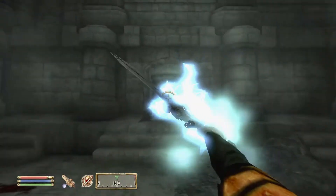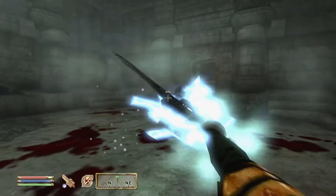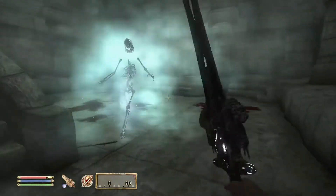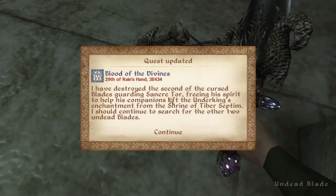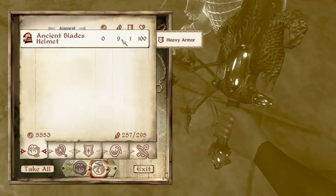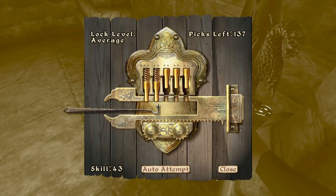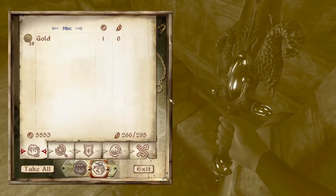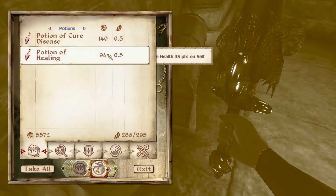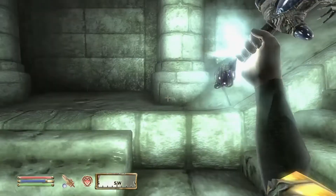Oh shit! I got a cleaver off that one. I'm afraid too. What's in here? Some ancient armor that I can enchant? No — just a disease cure and healing potion.